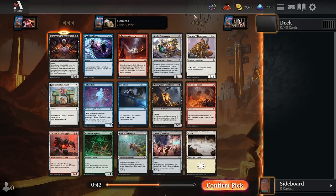Without further ado, let's get into our Pack 1, Pick 1. This pack's actually a pretty weak pack. This format has played out incredibly aggressively with a lot of premium 1, 2, 3 mana creatures, a lot of cards that hit the board with another creature token, or a map token, or something like that to give you a ton of value early. And this pack really just doesn't have any cards like that.